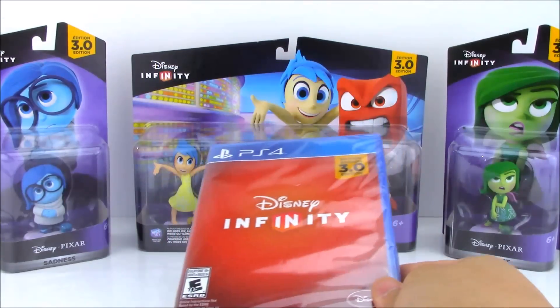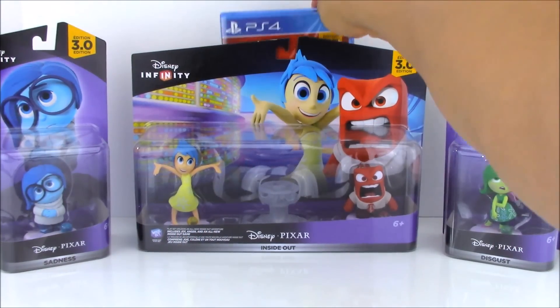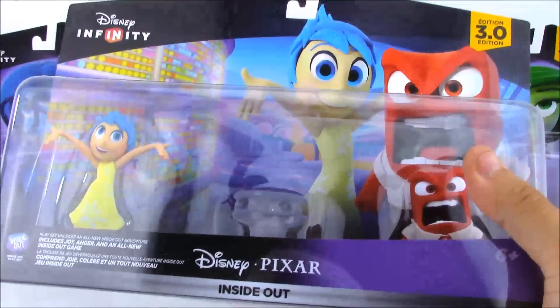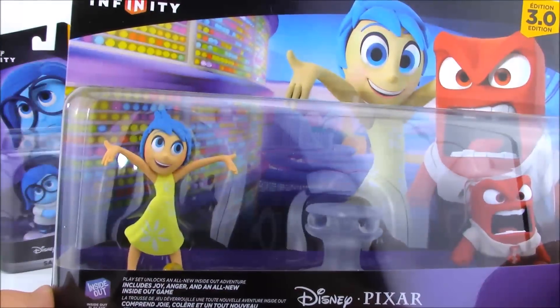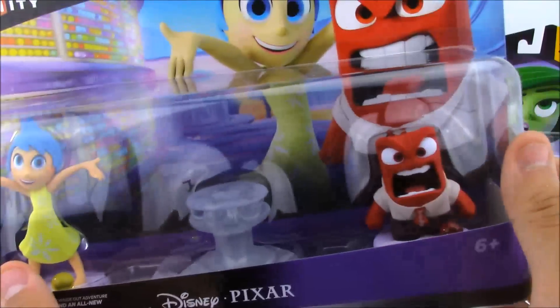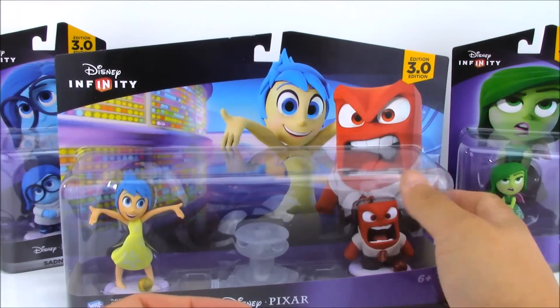This just came out, so I'm unboxing brand new stuff. What we're going to do today is unbox all of the Disney Pixar Inside Out toys. This is one of the brand new Disney Infinity 3.0 add-on packs, and it comes with Joy and Anger. There's also Sadness and Disgust that you can buy separately.